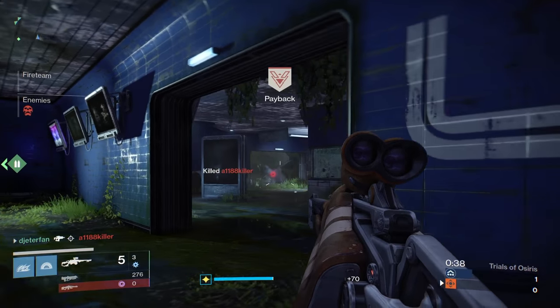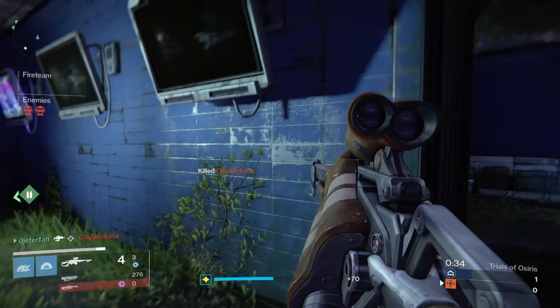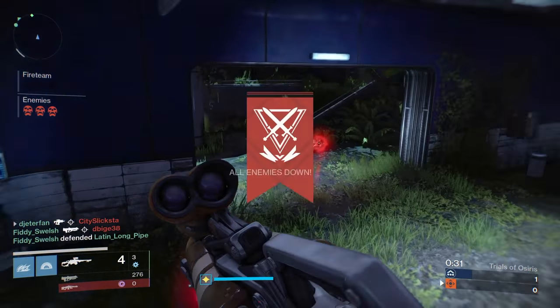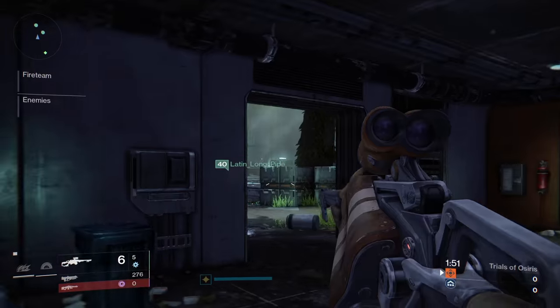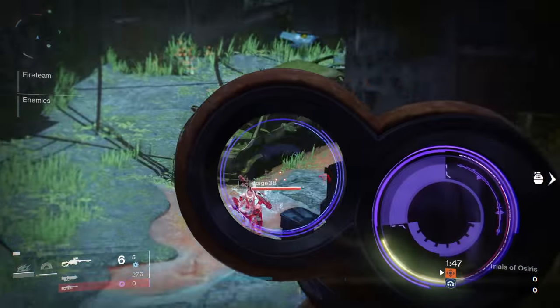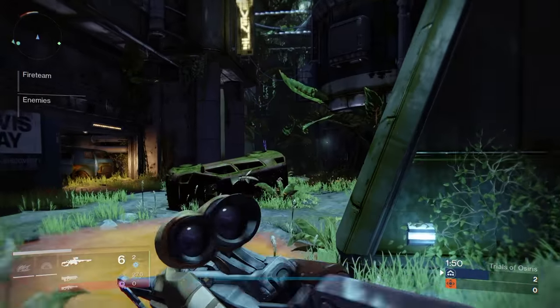The Queenbreaker's Bow is pretty much my favorite thing to use on this map. It's the easiest thing to get snipes with, and with the ammo capacity as high as it is, it's pretty overpowered — I never really touched my primary. So if you have the Queenbreaker's Bow, you most likely won't need your primary throughout the good majority of the game, so long as you stick to those heavy boxes. If you throw on a piece of gear that gives you extra fusion ammo, it'll also help you out.